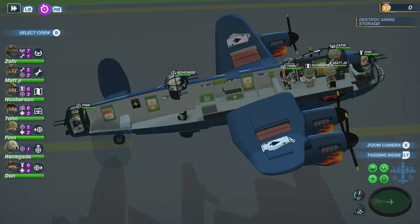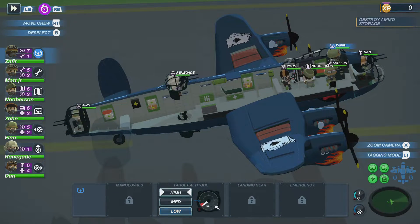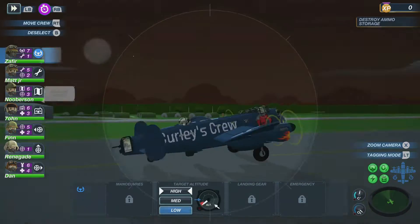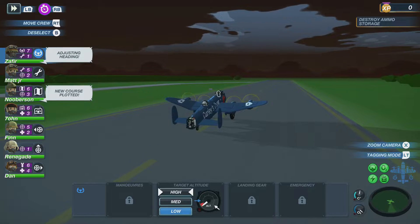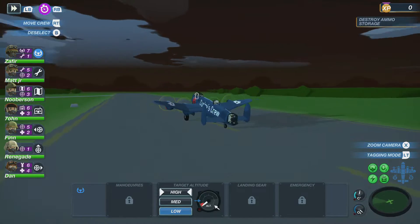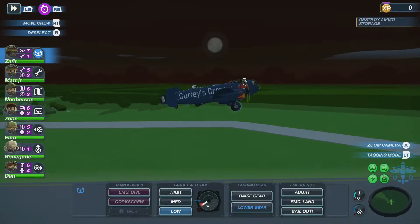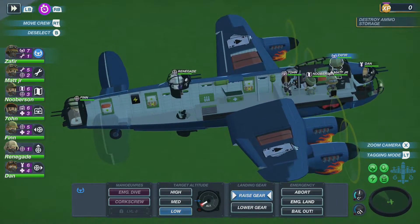I'm so sad man — we lost our best gunner, he was like level 6, maybe level 7, so that really upset me. But let's go, let's rock and roll, let's get our navigation going. We need that landing gear raised in a moment, and we are going to go and take down an ammo storage.